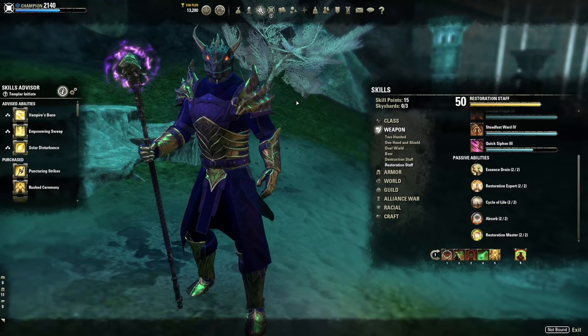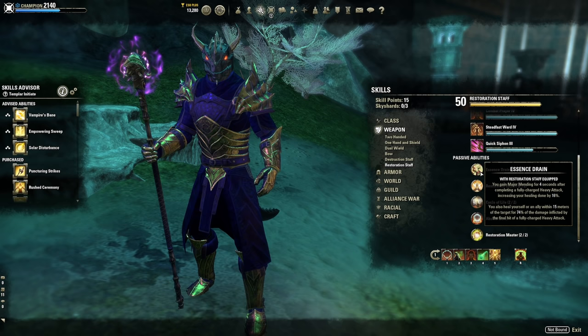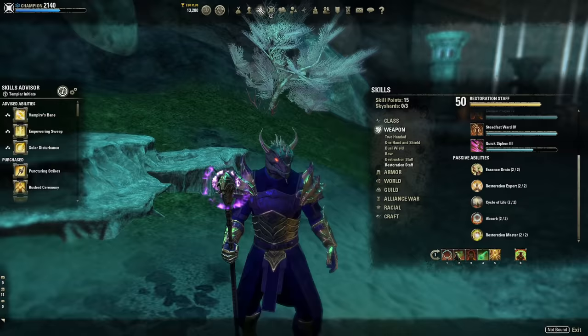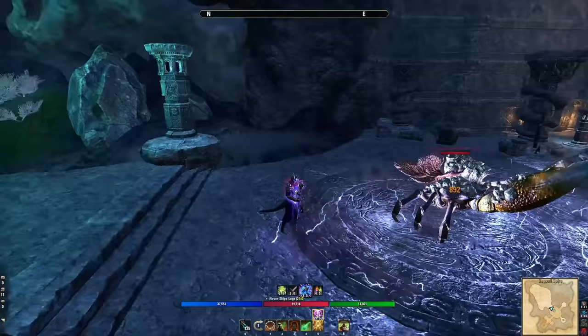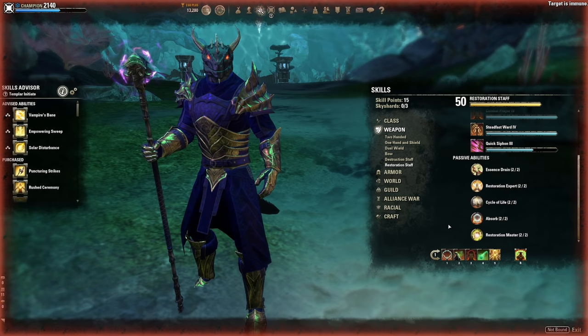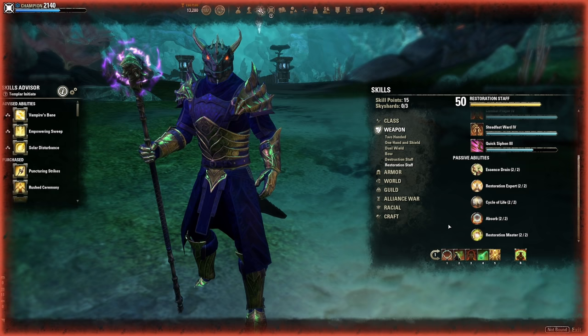Maintaining high heals per second is great, but maintaining super high uptime separates average healers from S-tier healers. It's not just about spamming Breath of Life — it's about having high uptimes and knowing your build's mechanics so you can add the most damage and resources to your group. Let's start with weapon choices. The restoration staff is a no-brainer: you get Major Mending from a fully charged heavy attack, which restores 30% more magicka, and you can combine that with off-balance for even more resources.